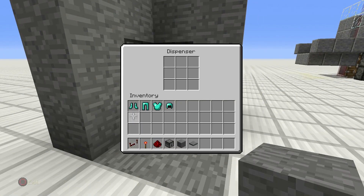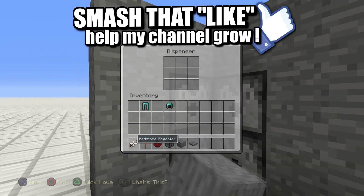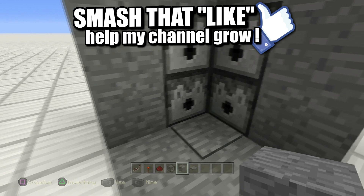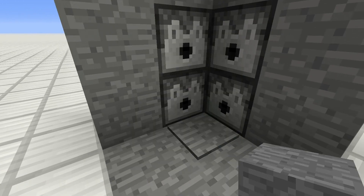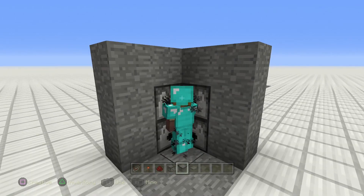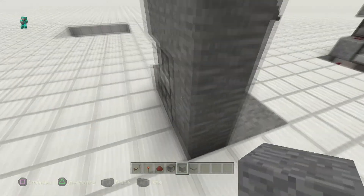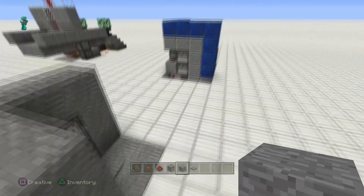You can keep boots in one dispenser, chest plate and helmet in others — and there you go. Perfect — look how easy that is! Ready to go, easy peasy lemon squeezy, fits right in the corner of your base.